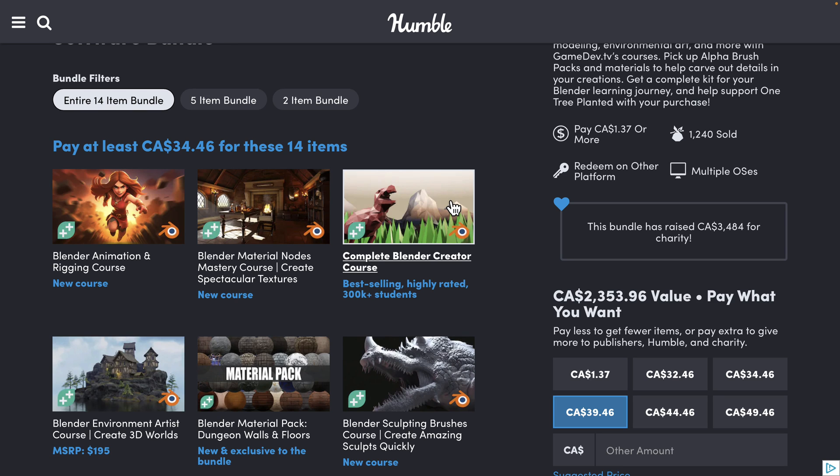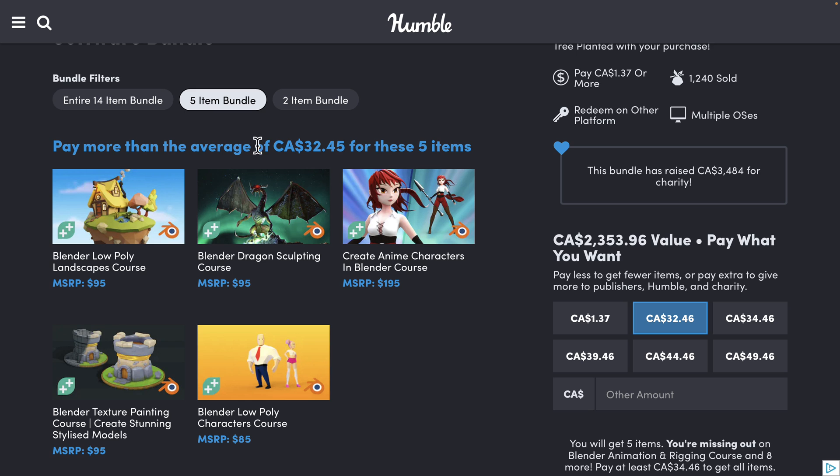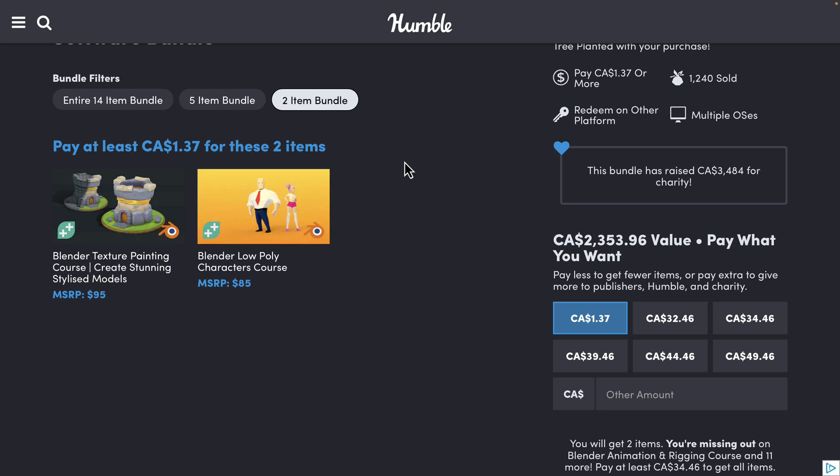You can find the bundle at $34.46 Canadian, which is very depressing, but that's only $25 USD. It's organized into tiers — you buy a higher value tier, you get all the stuff below it. The top-tier price never makes sense, but the $1 tier in this case might. You get the Blender Low Poly Character Course and the Blender Texture Painting Course for creating stylized models — definitely a useful $1 tier. The MSRPs are absolutely BS since you never buy at that price, but it is still a bargain at $1.